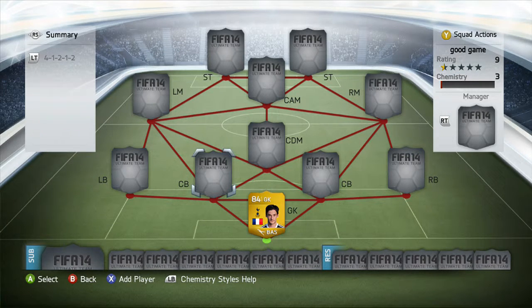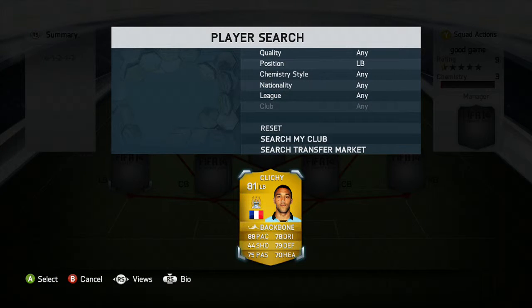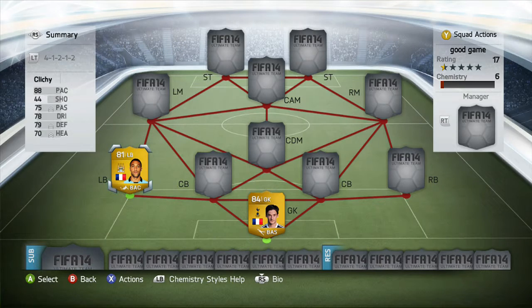In the left back position we are going with Gaël Clichy. Apart from his shooting, he's a great all-rounder — and the shooting doesn't really matter since he's a left back. He's also got 88 pace, which is very fast for a left back.